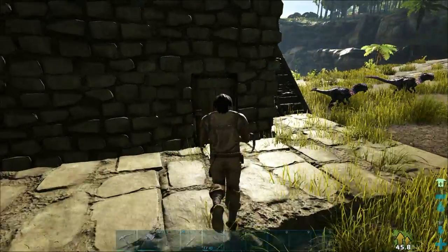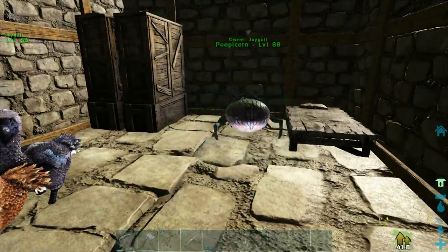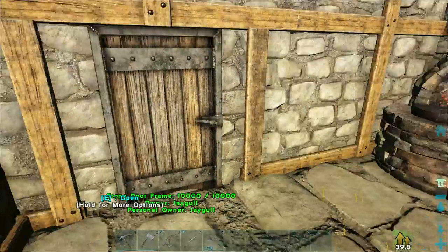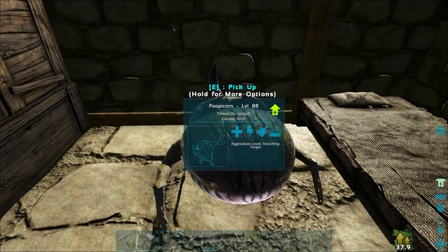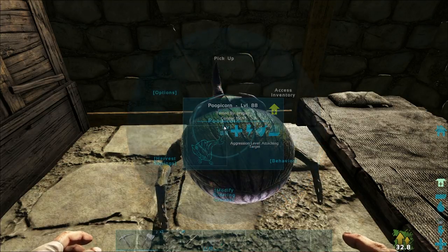My dung beetle is home. I'm probably just going to have to put this guy inside my house until I've got a better spot to put him. We're just going to toss you right over there. You've got to be sure to take him off follow and put him on wandering, so that way they will turn the poop into fertilizer.